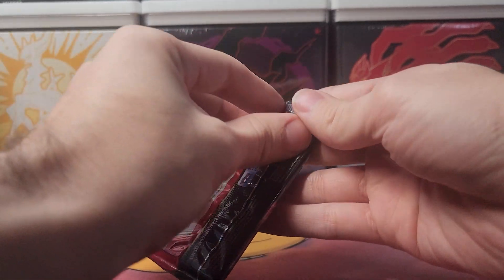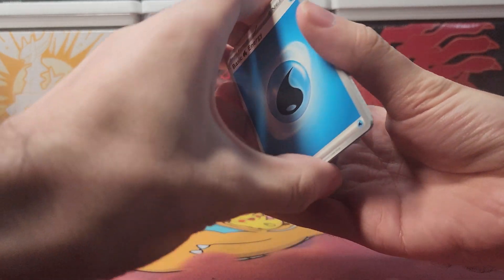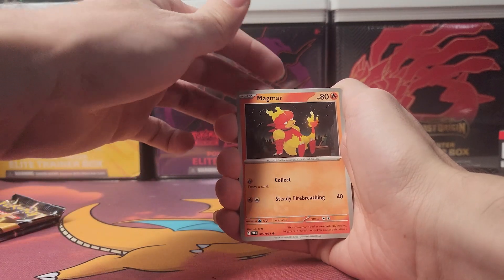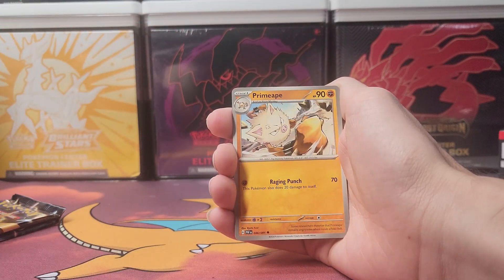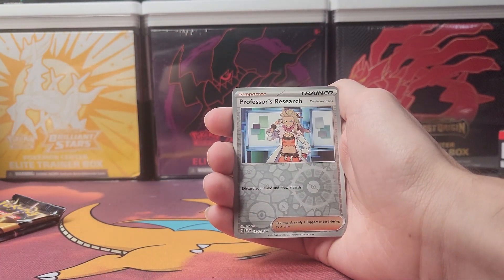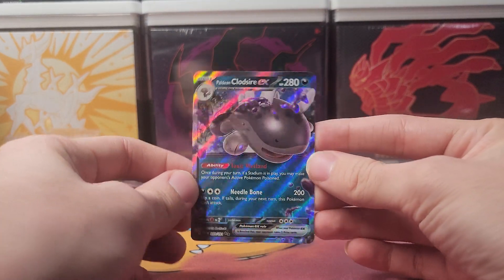Pack number three — let's see what happens. Got that Water Energy. I'm seeing a little shiny there, may have revealed a little something. Got Magmar, Fidough, Mime Jr., Haunter, Lanturn, Primeape, Whimsicott, a reverse holo Maschiff, a reverse holo Professor's Research, and a Paldean Quagsire EX! So that's an EX hit right there to go with our shiny Entei.